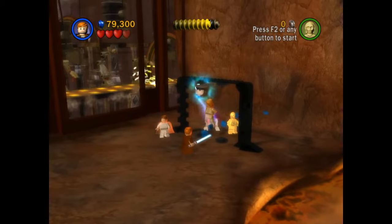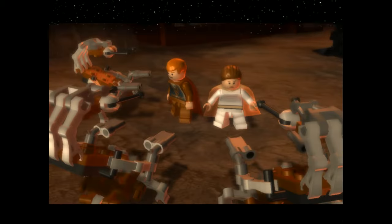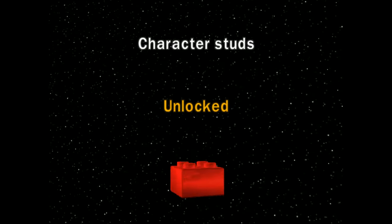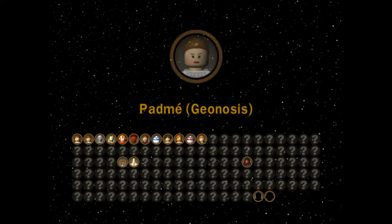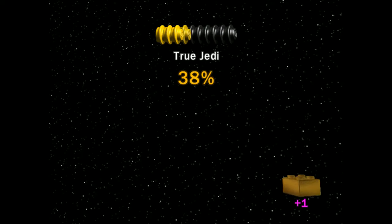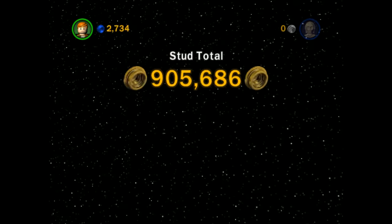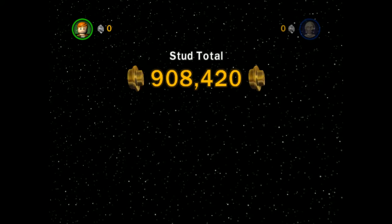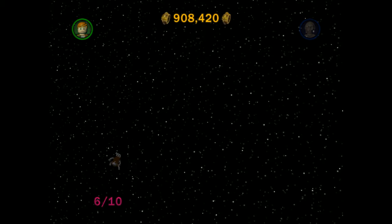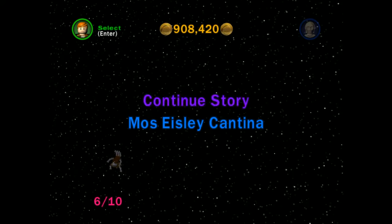Level complete, free play unlocked. We unlocked character studs, and we also unlocked Anakin Skywalker Padawan version, Padme Geonosis, and also C-3PO — nice, cool. So we unlocked three new characters and we got True Jedi — nice. We are so close to one million studs. We got six minikits, one gold brick for level complete, and one for True Jedi. Let's go — that is just amazing progress right there. Completely flawless.